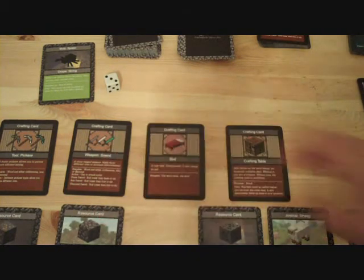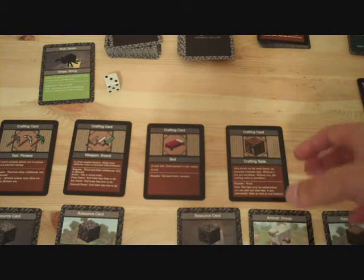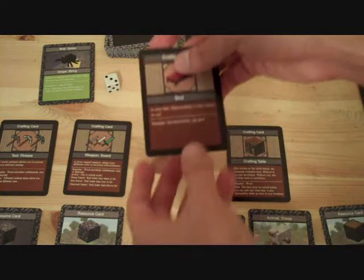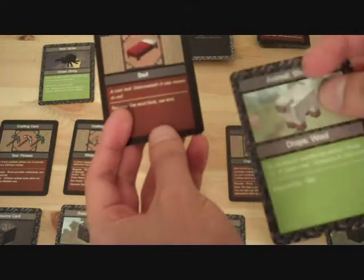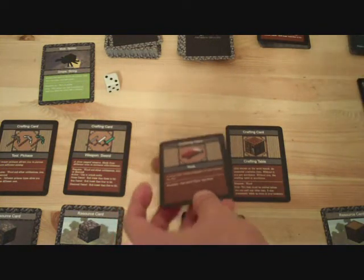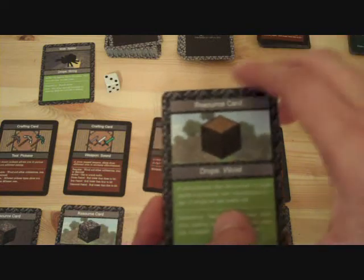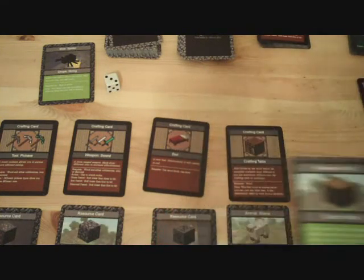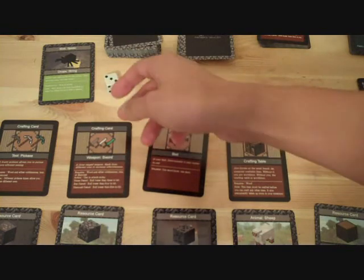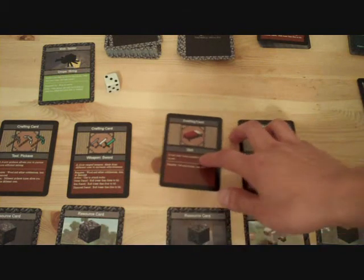My sword is still cobblestone. Once I craft something, I can drop the resource that was necessary to craft it. For example, a bed requires 1 block of wood and 1 wool — if I drop the wool, I can still keep the crafting card because it's already made. Also, if I needed the wood card for multiple crafting items, I just need 1 wood card to simplify the game. But one exception is for pickaxes and swords: you need to keep the resource tied to them for upgrading purposes so you can keep track.